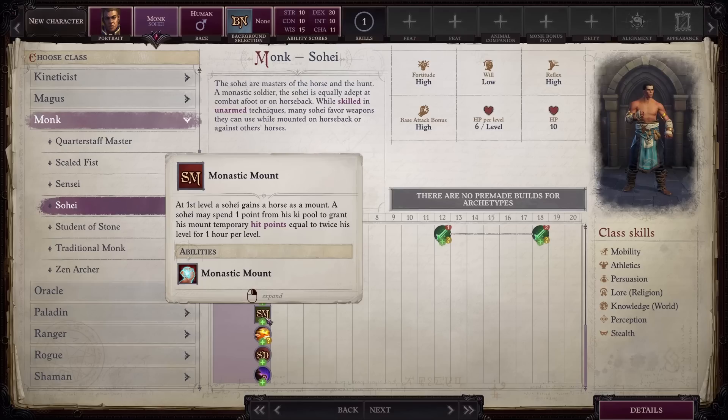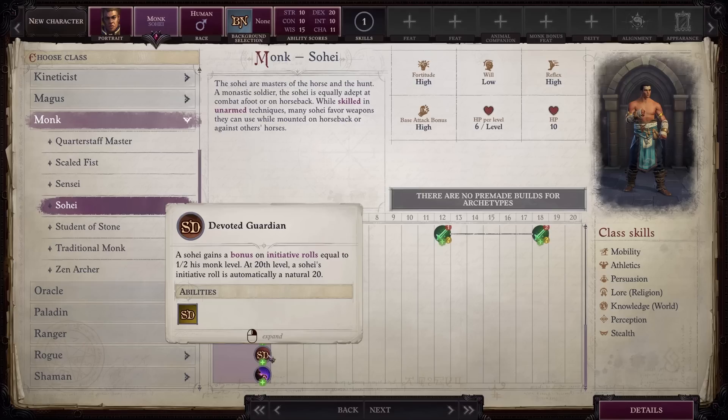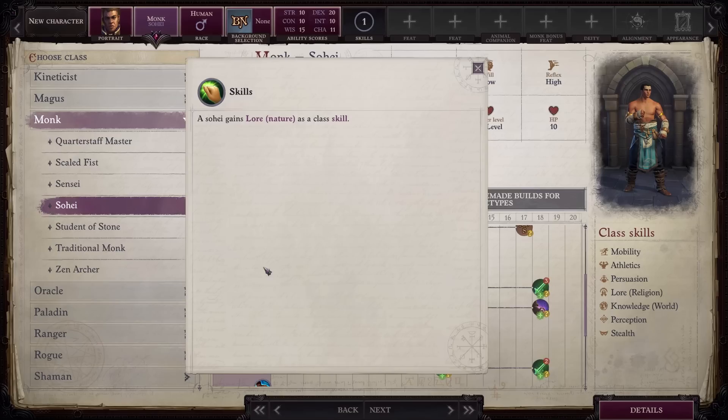Starting at level 1, you can spend 1 point from your ki pool to give your mount temporary hit points. You also gain a bonus on initiative rolls equal to half your level, and at level 20 when rolling for initiative you'll always get a natural 20. High initiative becomes more important the further you get into the game, so this is a really nice boon. Finally, Lore Nature is added as a class skill.